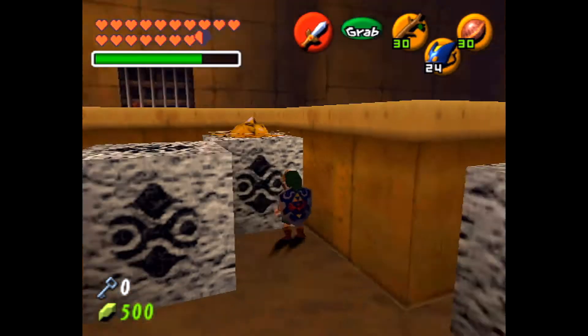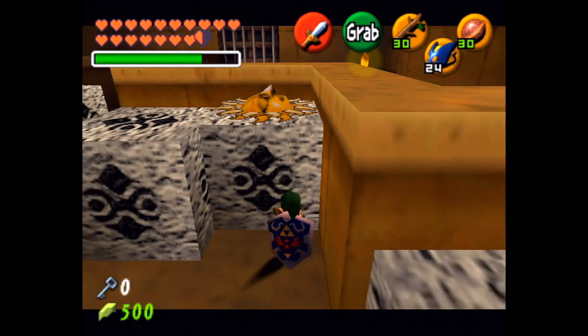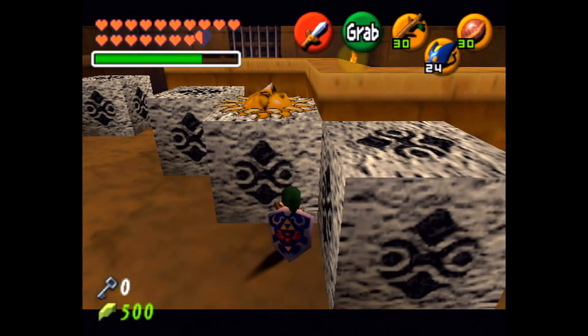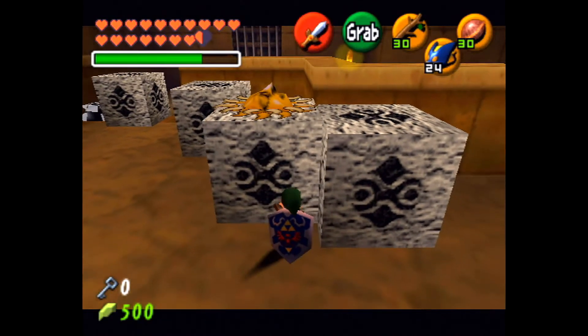We gotta pull this block here with the sun in it so that way it can activate — or open the doors, I mean.